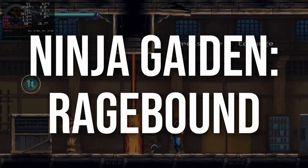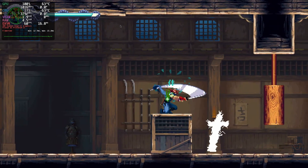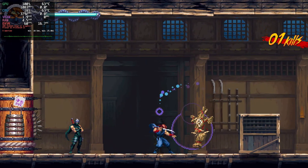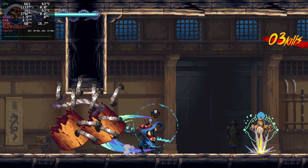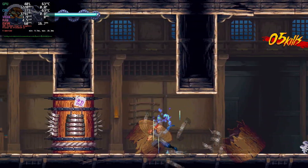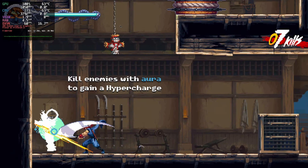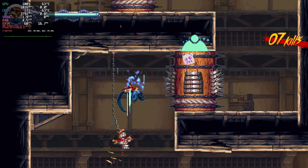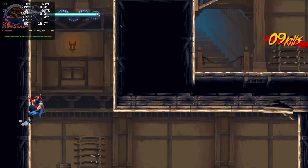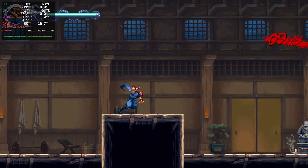The next game I decided to test was Ninja Gaiden Ragebound. I actually did a full playthrough of this on the live stream, so you can check that out in the live stream playlist. Runs at 60 FPS with no issues, running under DXVK. This one's using GE Proton 15 because I used Lutris to run it — this is the GOG version of the game. I made sure that information was visible on the MangoHUD. At the time of this recording it was GE Proton 10-15.